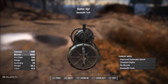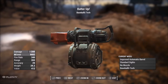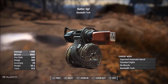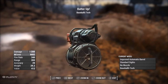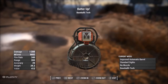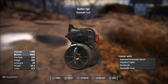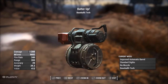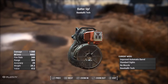This one's called Batter Up — it's a minigun with an improved automatic barrel, standard sights, no muzzle. I changed the ammo type to baseball grenades — I literally just realized that baseball G stands for baseball grenades! Dope looking gun: damage of 208, fire rate of 340, range of 203, accuracy of 29, weight of 29.2, value of 412.